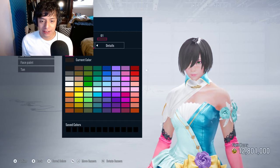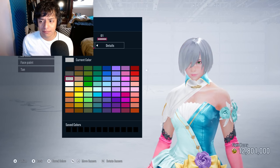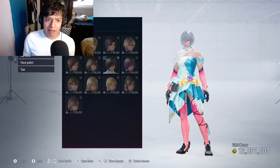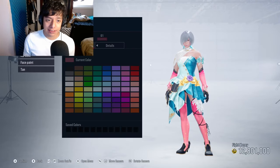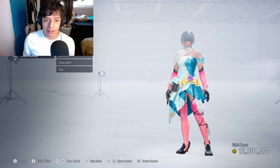Next up, we're changing the color — going with a basic gray. On second thought, I feel like this one might be a little bit better. We're going to stick with this one. I'm not going to worry too much about everything else, only because we're going to be covering her eyes with some type of headband.